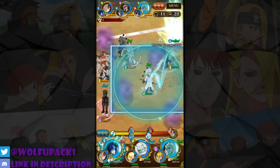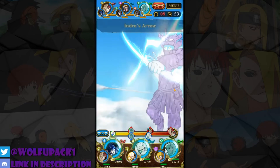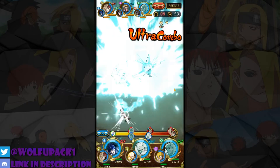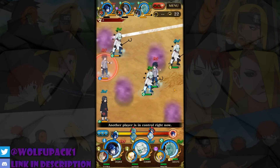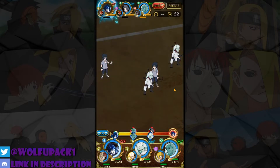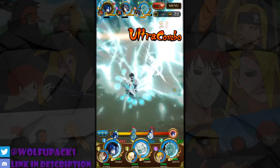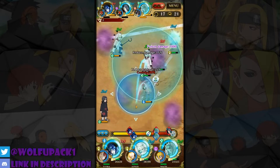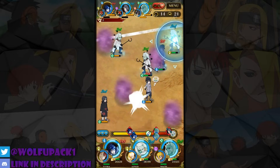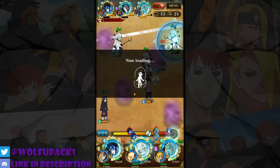All right boys, we're in the next game going for the reduced damage formation. My jutsu one-shots his Mecha Naruto — and I killed Gaara too! This is gonna be an easy climb. Just give up, it's over. Watch me dodge both of them. The damage reduction tactics are working — oh, you lost connection. All right, I'll see you guys in the next game, that was a quick one.